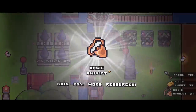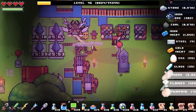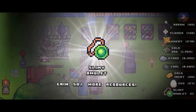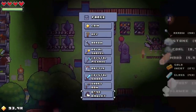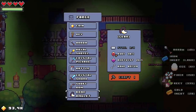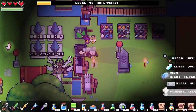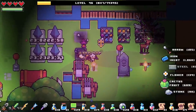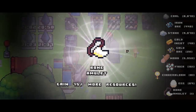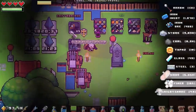Basic amulet — gain 25% more resources. Wow! I have a feeling things are about to get silly. Another amulet — gain 50% more resources. Things are gonna get silly. Six of eight steel — we got this, just gotta wait a couple seconds. This is gonna be great, we're gonna be gaining so many resources. I wonder if this works passively on the mining rods as well. There's another one — bone amulet, 75% more resources.